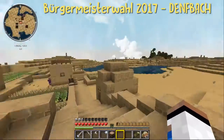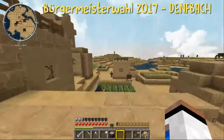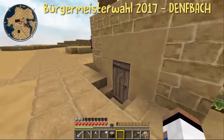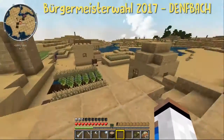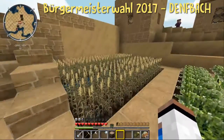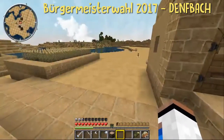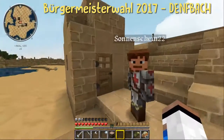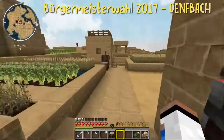Dann schauen wir uns mal das Dörfchen an, Cedric. Stell es uns mal vor. Das Dörfchen hat einige Wohnhäuser, wie man sieht. Das ist ein Wüstendorf. Wir haben das hier ein bisschen bearbeitet, ein bisschen Terraforming betrieben, damit die Dorfbewohner hier nirgends abstürzen können. Haben es sozusagen abgesichert. Hier sind ein paar Nahrungsfarmen, Möhren, Weizen. Vorne ist auch nochmal Weizen. Vorne ist der Brunnen. Hier sind weitere Wohngebäude, ganz mit Erdfußboden, ganz spartanisch.